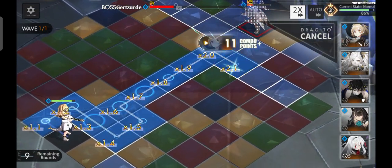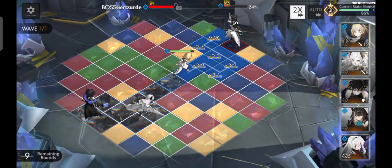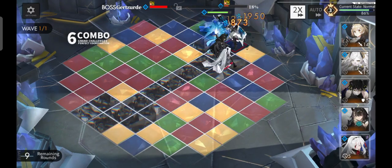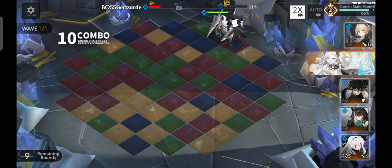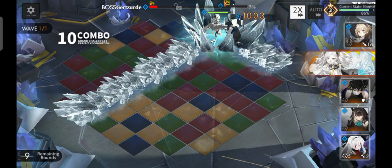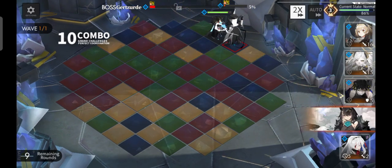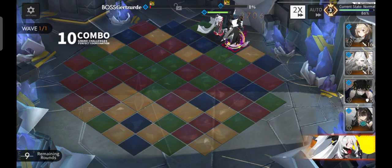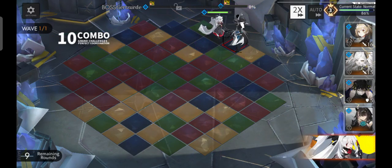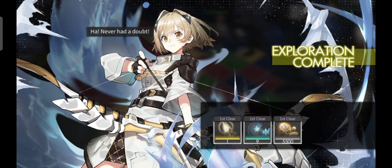Even if the boss survives this chain attack, I still have the aurora time for an extra turn to kill him really fast. Eight percent, seven percent, six percent, down to five percent — three percent, two percent, and quad only for the kill. And there you go, that is how you clear the water spire level 40 with these units. I did not bring a healer for this stage.